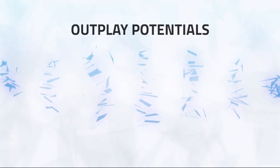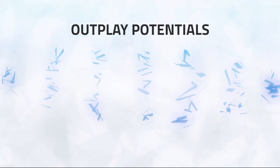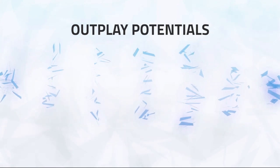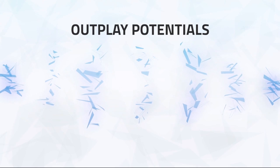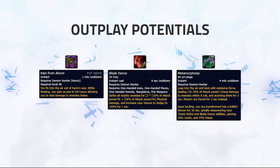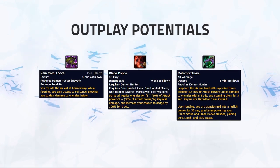Now that you know how to burst and deal your normal damage, it's important to know the nuances of some of your spells that can be used in order to create outplay potential or optimise Demon Hunter as much as possible in order to solidify winning games. These spells in question will be Rain From Above, Blade Dance and Metamorphosis.